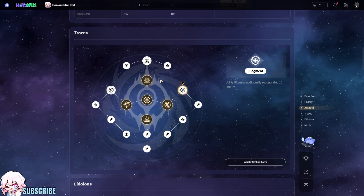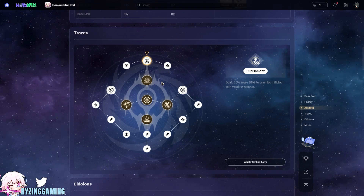Judgment: using Ultimate additionally regenerates 10 energy. Time Distortion: when hitting an enemy that is already slowed, Weld deals additional imaginary damage equal to 30% of his attack to the enemy. And lastly, Punishment deals 20% more damage to enemies inflicted with Weakness Break.